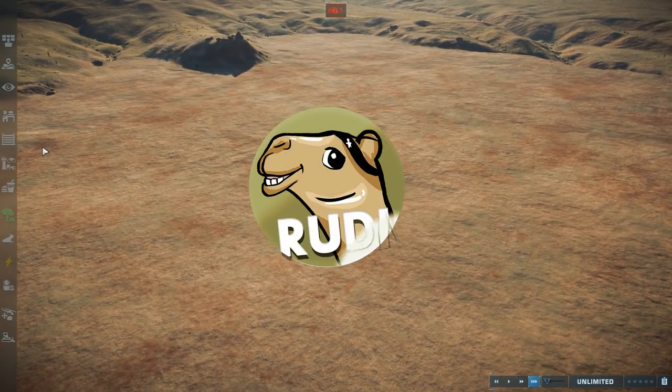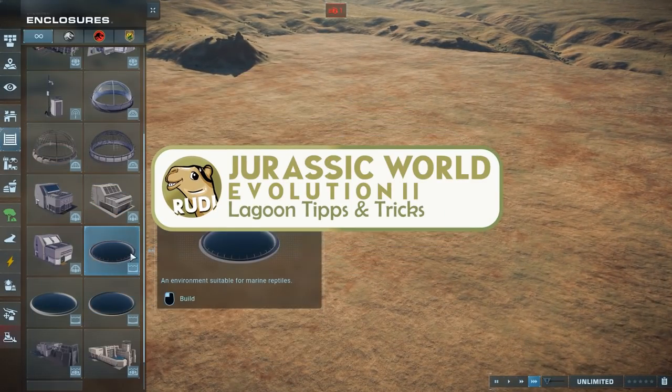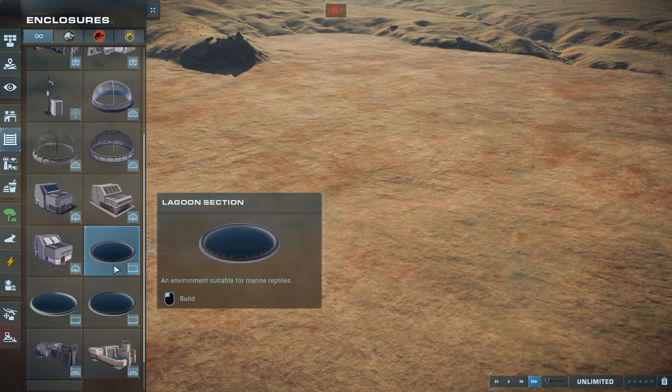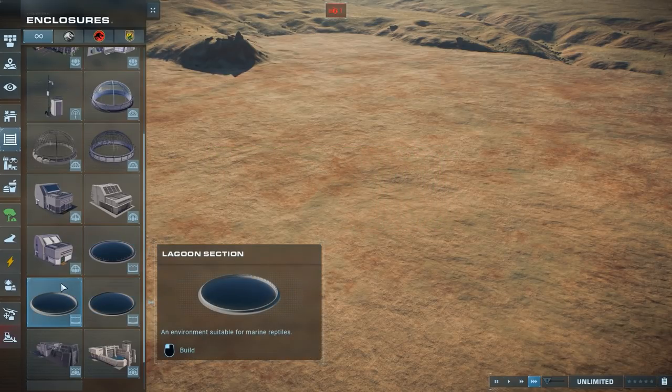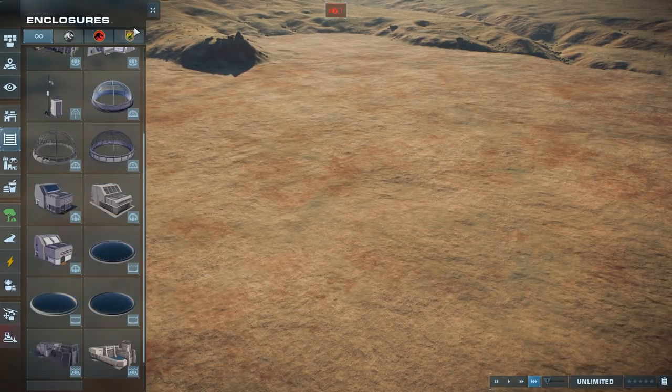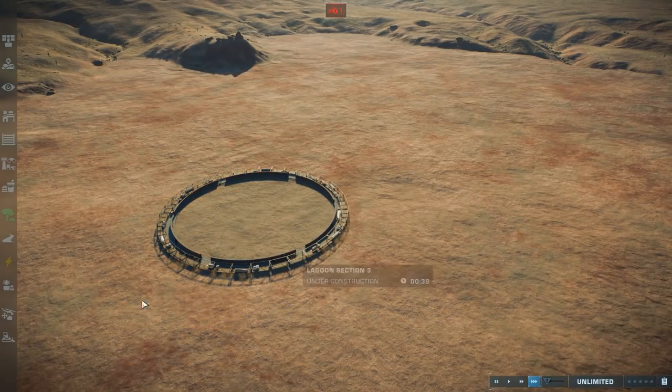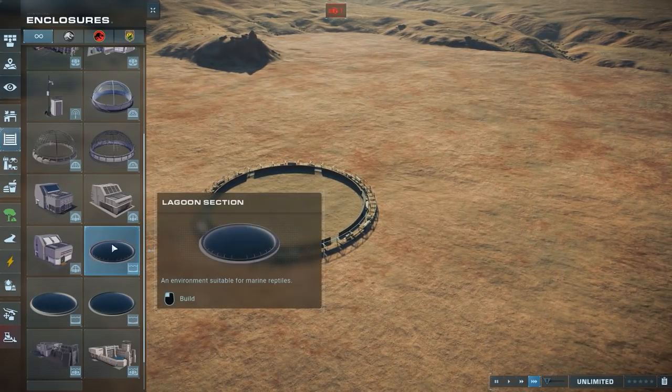Let's start with some basic stuff. The first thing is that we have three different types of lagoons from the 1.1 update — the Jurassic World, Jurassic Park styled, and the Research/Wildlife styled one. So you've got three different styles. I'm just going to put them all down so we have a good idea of how they look.